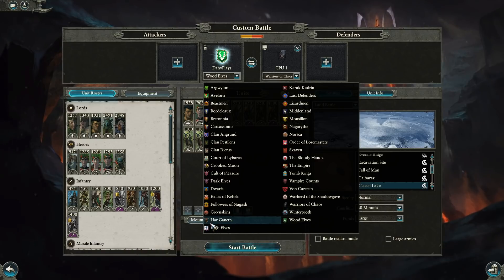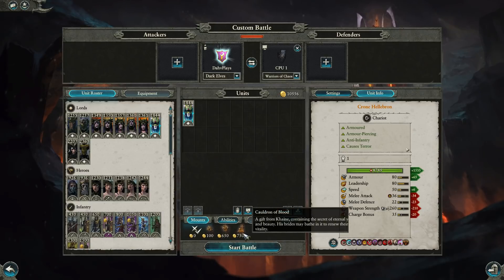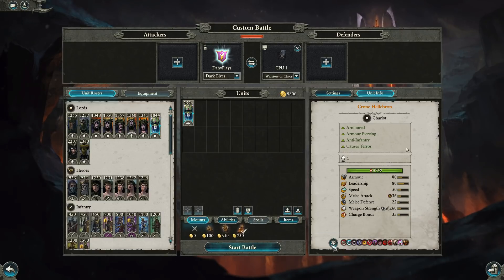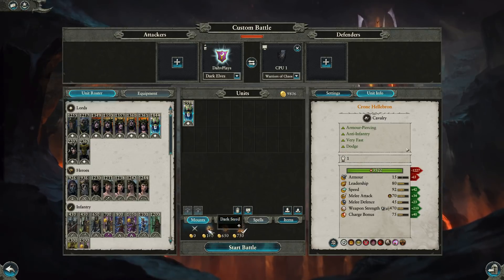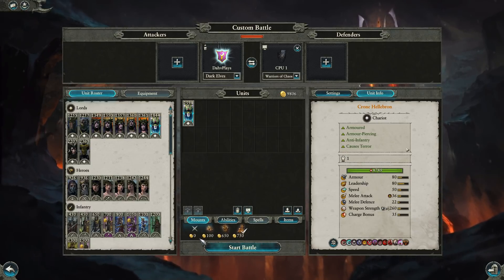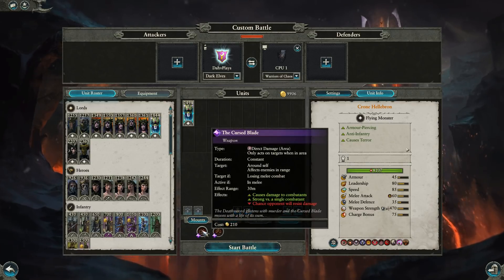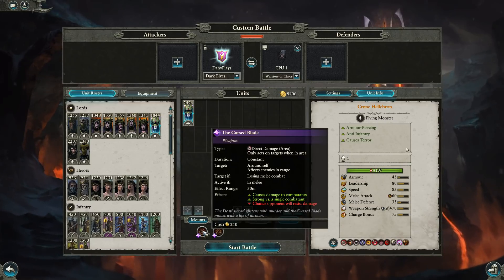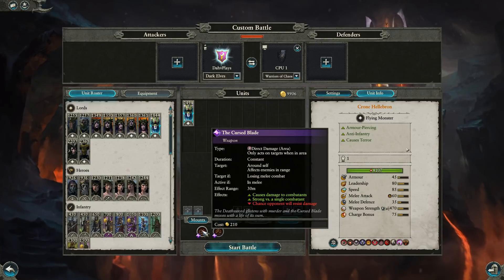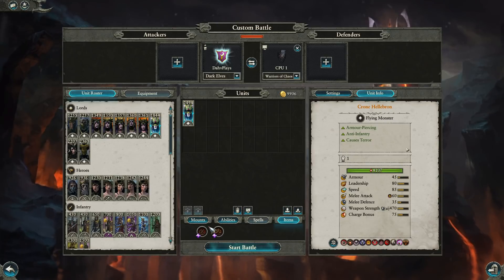So it may not be worth bringing, unless you're trying to really aggressively cycle charge with Crone Hellebron. On the chariot, it doesn't really have that high of a charge bonus — this is more meant as a support type chariot. It does have some chariot type stats, decent weapon strength, not the best honestly. Hellebron has better on foot. But if you were going to bring her on the Manticore, maybe it's worth it, because then you can cycle charge Hellebron and make sure she's out of combat so the effect drops, and then cycle charge her back in — but you're going to have to do that every 10 seconds to get good value from it. So it may not necessarily be worth bringing, even with her up on the Manticore.